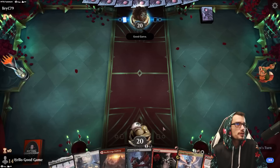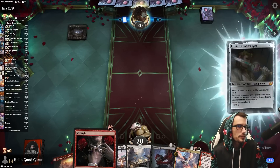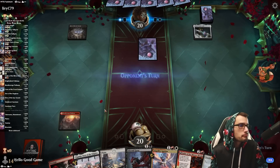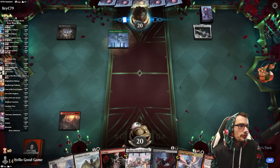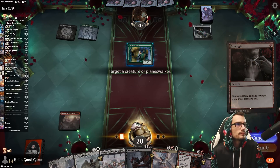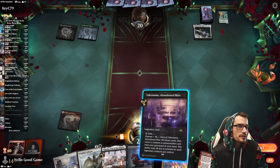Opponent goes first — that's all right, we have very nice removal. Looking for a black source as we progress. Turn two Valkyrie. I'm just going to take Gala Greeters — a fantastic card, just get rid of it.